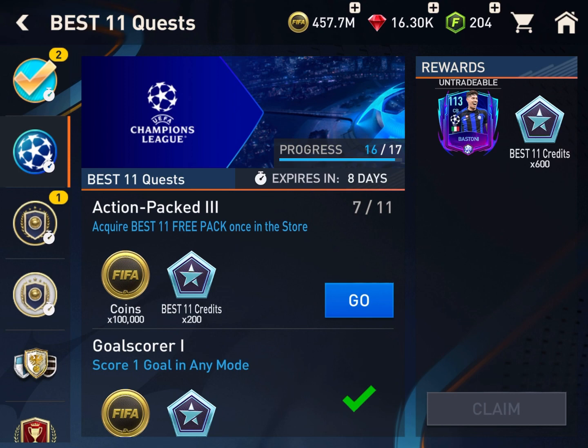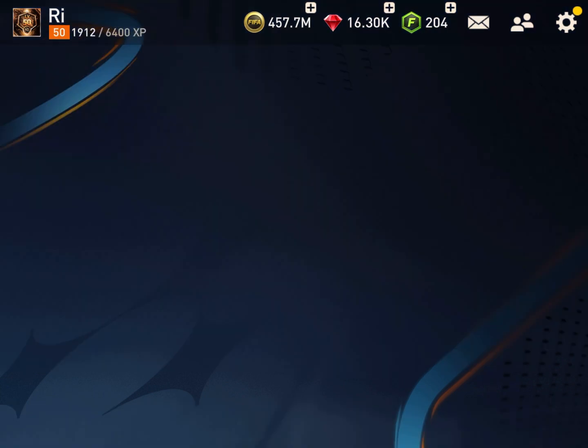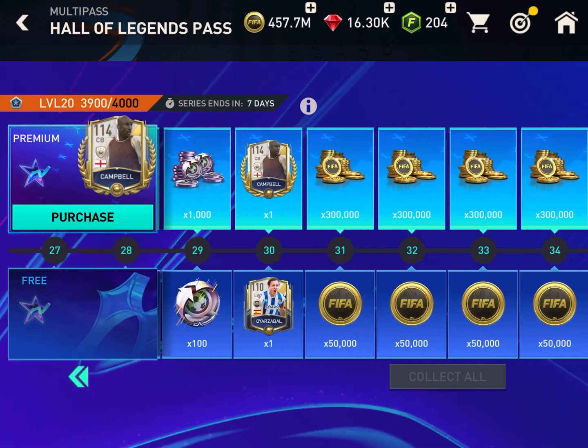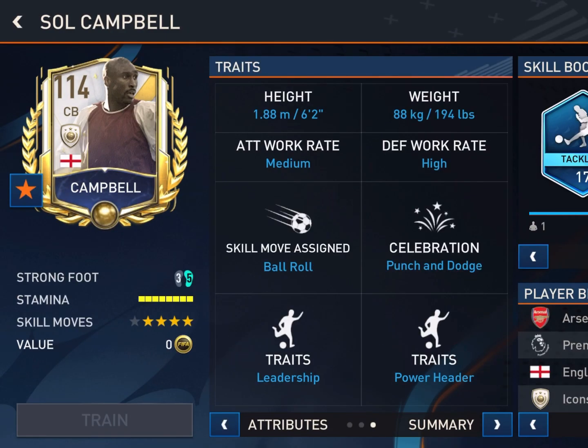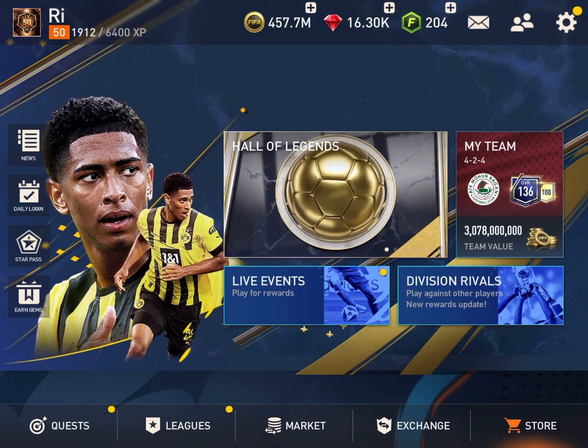There is one last update in the Hall of Legends pass regarding Campbell. The work rate of Campbell was previously attack work rate high and defense work rate medium, which was odd for a defender. Now it has been changed to attack work rate medium and defense work rate high, making him a very good player.